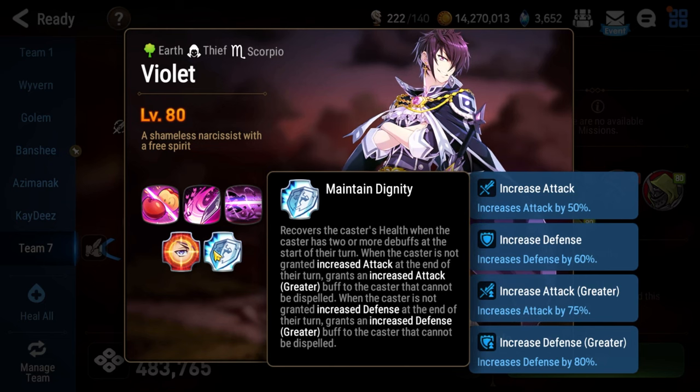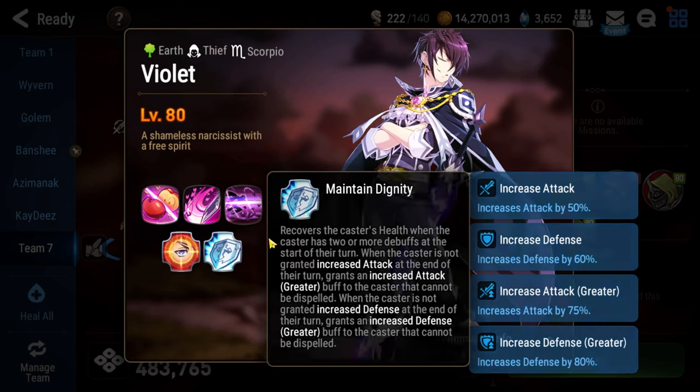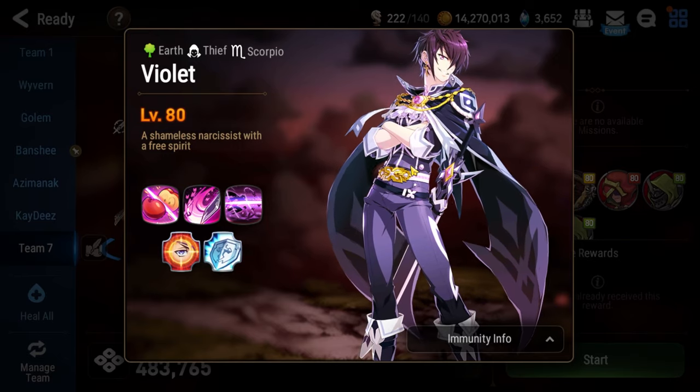Ideally you only want to have one debuff on Violet, which would be defense break. Otherwise he's going to get a ton of healing. He also gets increased greater attack buff and increased greater defense buff, which makes him very tanky and hit extremely hard.